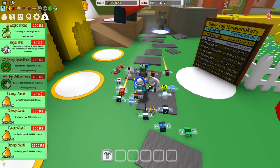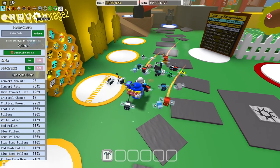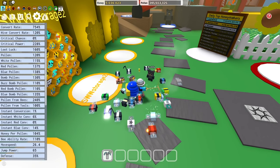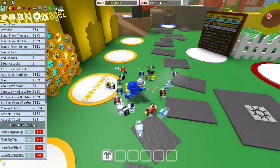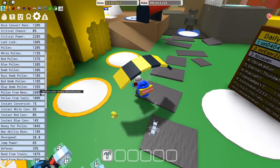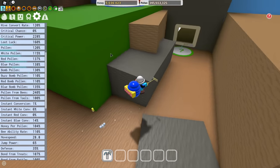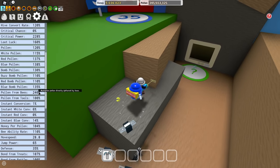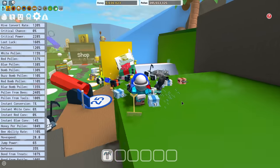So this is the 2x Bee Pollen pass. That means bees will collect twice as much pollen. If you go over here to the system page, you can check somewhere down here — pollen from bees. So normally my pollen from bees will be 120% without this 2x bee pollen game pass, but with the game pass it is 240%, meaning my bees will be collecting me 240% more pollen.